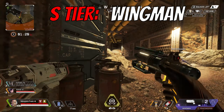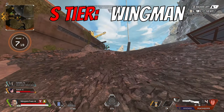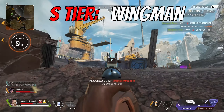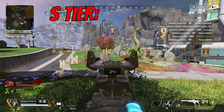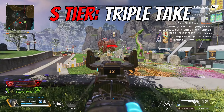Next up in S tier is the Wingman. Body, body, headshot — you're dead. This gun is still insanely strong in Season 15. It's so annoying to get three-tapped with a Wingman. If you're good with it, it's amazing, but it's high risk, high reward. Missing a few Wingman shots while your opponent has any automatic gun could put you at a disadvantage. Definitely an S tier weapon.